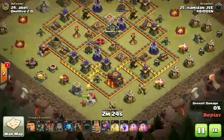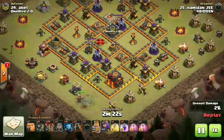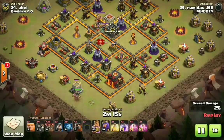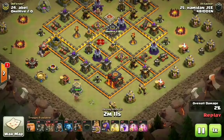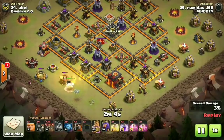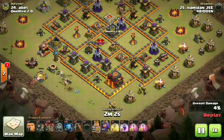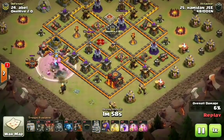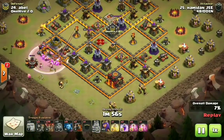Now we'll jump into the Town Hall 10 action. We got to start off with Hamidon JSE, a.k.a. Storm. He six-packed back in week two and is six-packing again here in week three, doing it with the Sui Hiro Lalo. We'll go ahead and take a look at this attack — wait till you guys see the attacks I have in store. Definitely stay tuned.